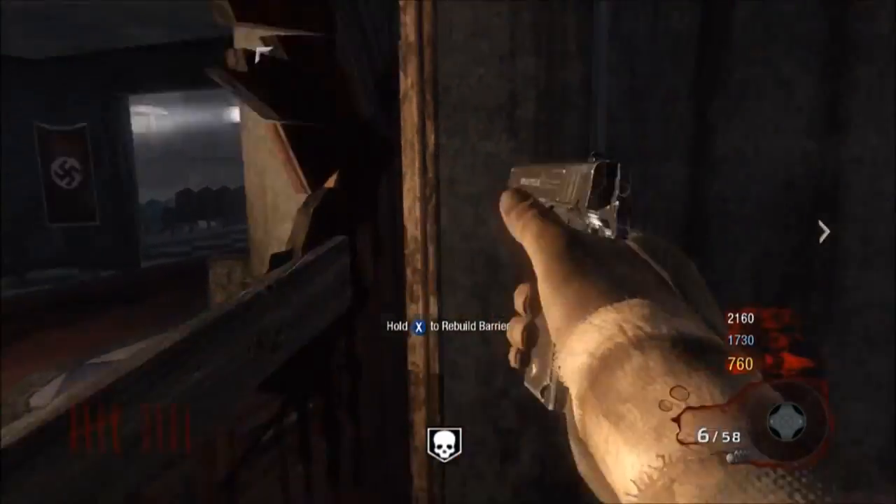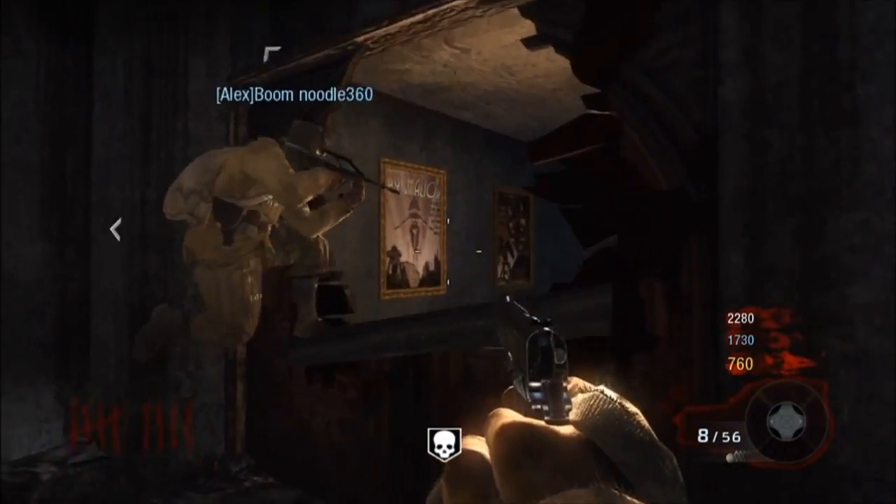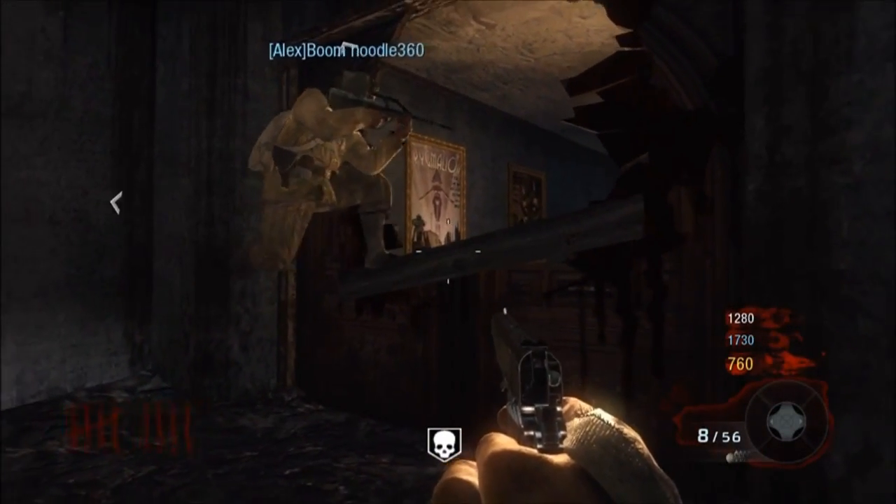Hey guys, Toxix here for RSP Productions with another zombie glitch on Kino der Toten. This is going to allow you to get up on the roof and out of the map. Without further ado, let's get into it.